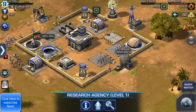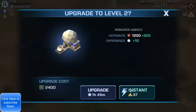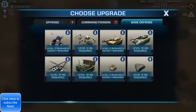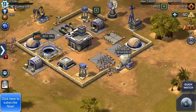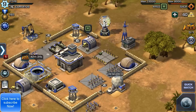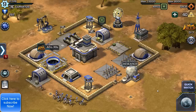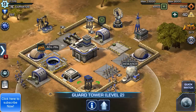You also get your research station — make sure if you want to, you can research the base defenses. You can also research the commandos, which is a good idea; it makes them stronger, tougher to kill, and makes them kill your enemies faster too.